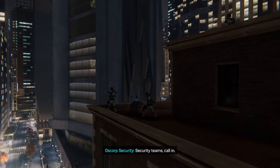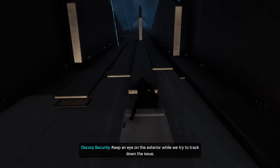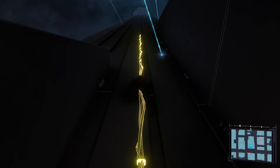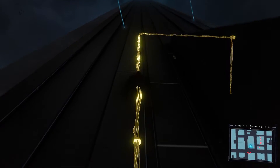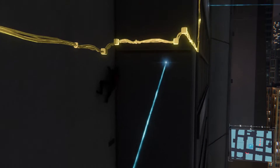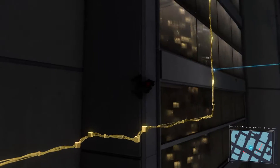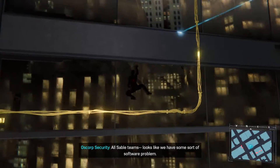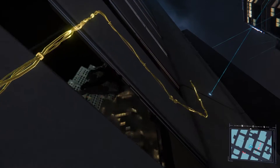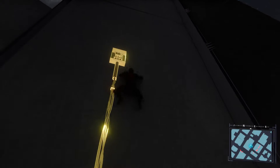What the hell? Security teams, call in. Sable Team Alpha standing by - looks like an electrical problem. Keep an eye on the exterior while we try to track down the issue. Just when I thought it would be easy. Avoid the lasers, I assume? The dark suit's gonna help me blend in a little bit. Here's the second one - there's the second module.